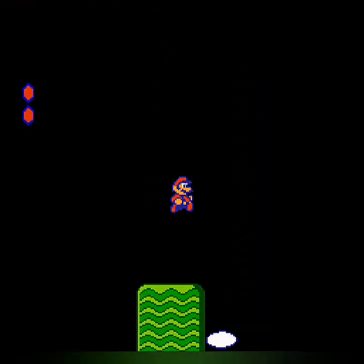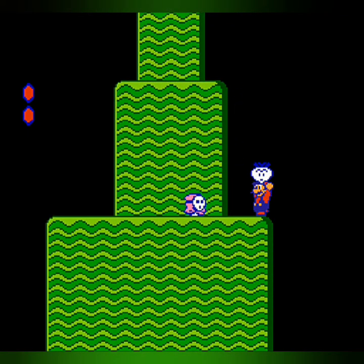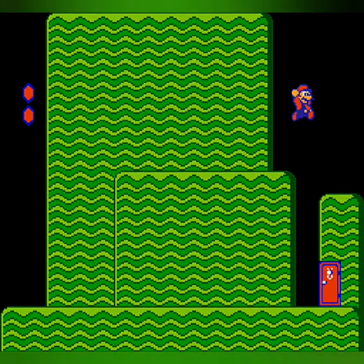Here we go — World 1-1, and the adventure starts. This game has a few new mechanics. All-around good graphics, but new mechanics. You can pick up enemies with B and toss them, which is pretty fun. You can also pick up items with B and toss them at enemies. I'll go over the new mechanics as we go through this playthrough.